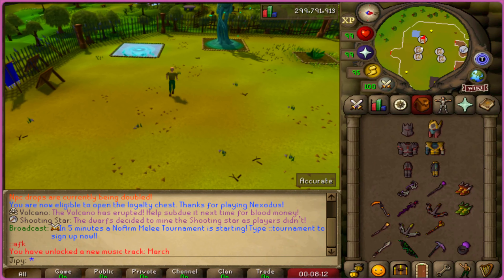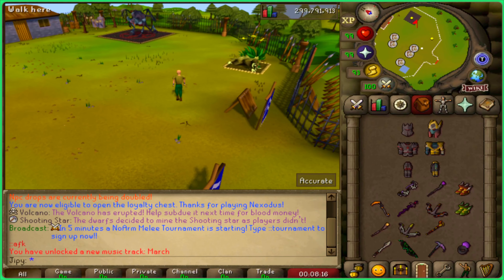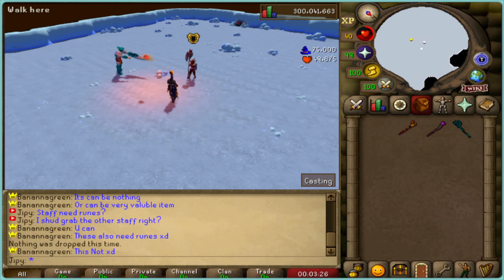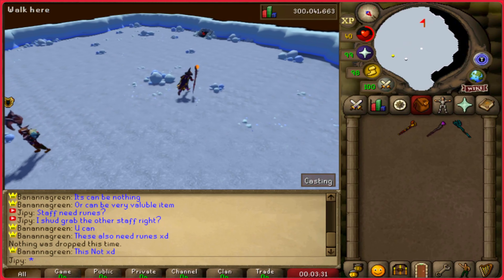This is their AFK zone — different activities are offered here and can all be used when not at your keyboard. They also have this cool little zone where you can kill these NPCs and hope for a key, and enter this mysterious entrance over here to further the PVM.